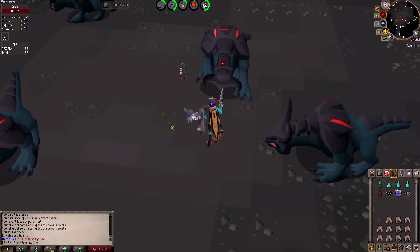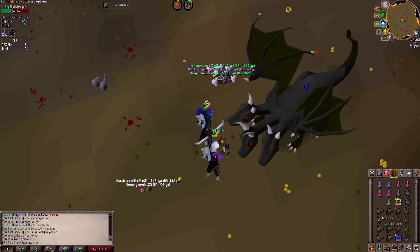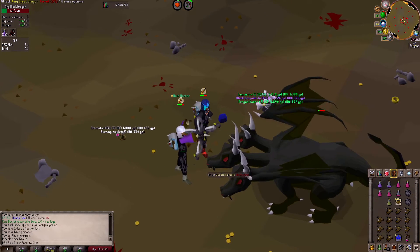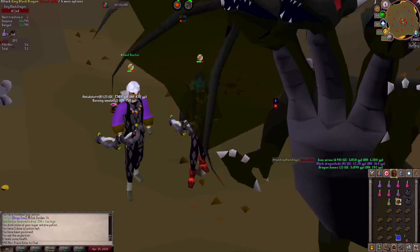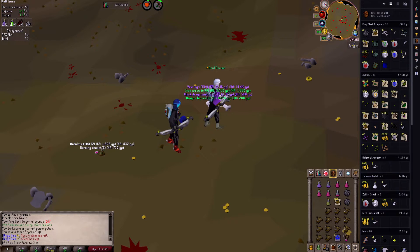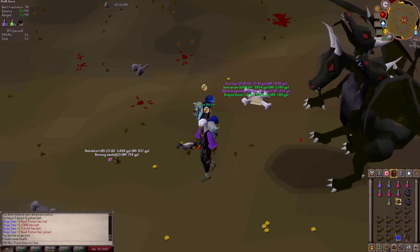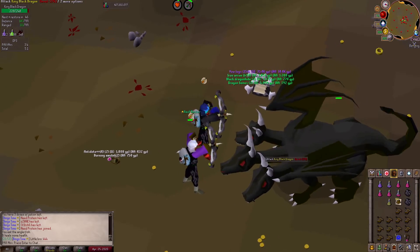Nearing the end of day two, me and Ray Doctor decided to duo KBD for the KBD heads. With a Twisted Bow, KBD is about 80 kills per hour in a duo — I never really thought about that. We're flying through bingo right now — it's only day two and we've filled out a lot of the card. I'll be updating the bingo card very soon.